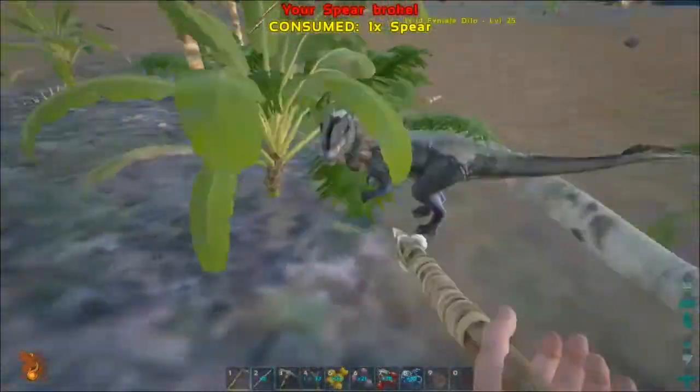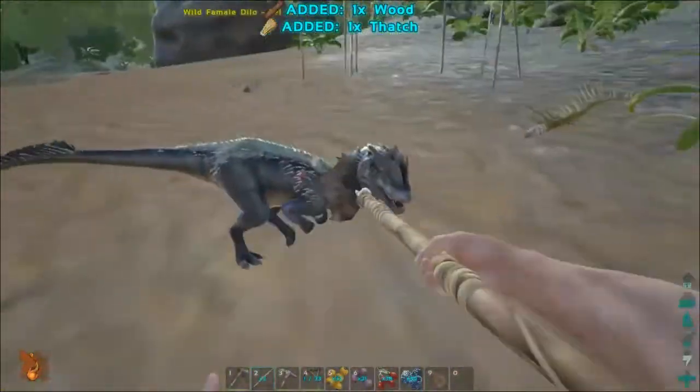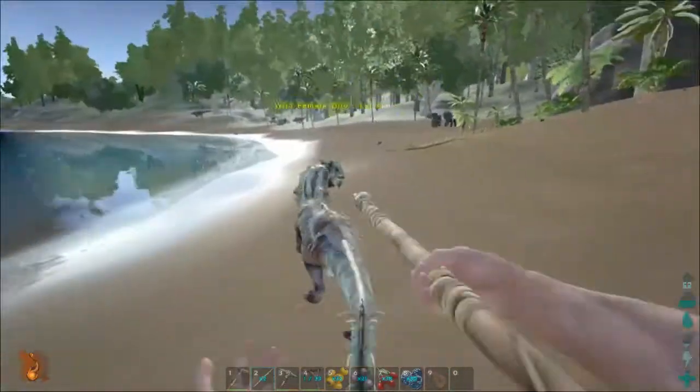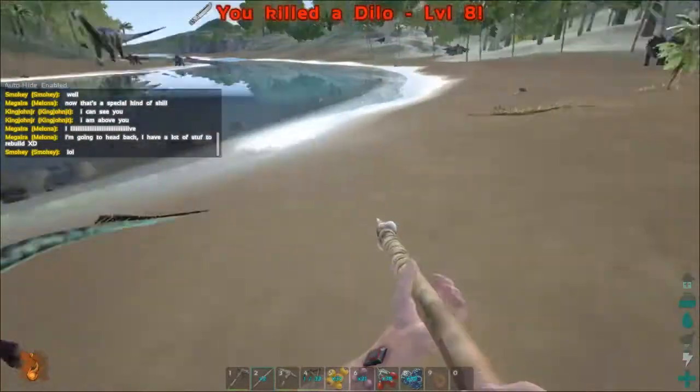So now, while your dinosaur is being tamed, continue to kill animals for him — get him more meat. Even if you have too much meat, there's never too much meat. Just in case it fails, you may need to try again. The only way it will fail is if his unconscious bar goes down.